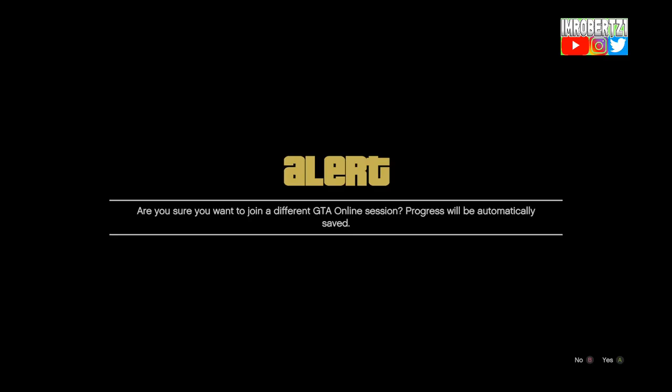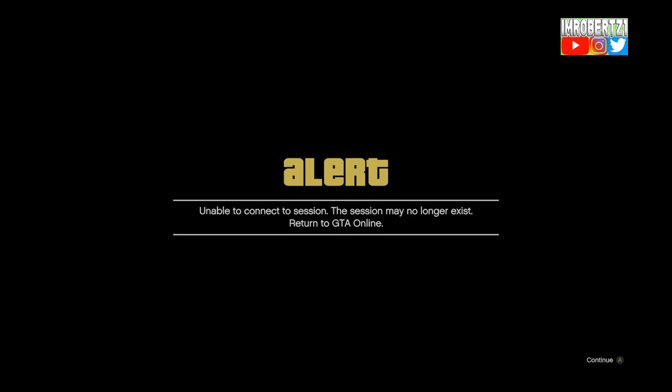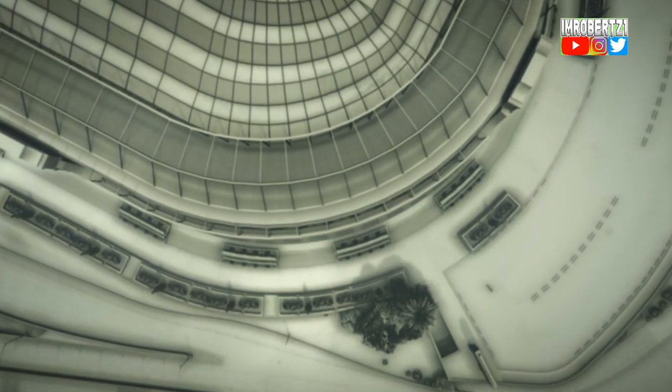Stay on the black alert screen, then tell your friend to leave the job. Once your friend is online, accept the alert, then on the third boom accept the alert.